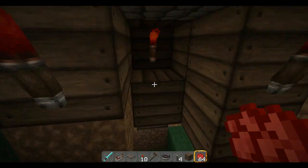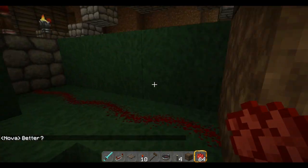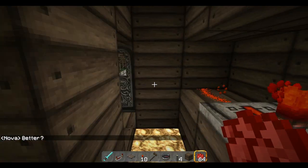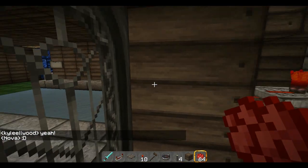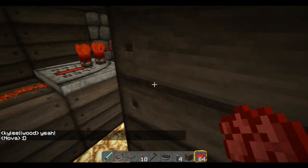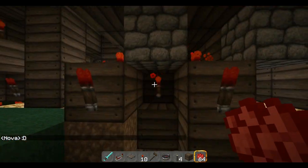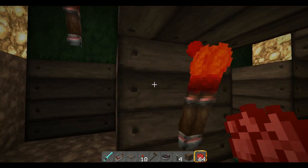I'll kind of show you how it works, just in case you want to make one yourself. Basically, I had one problem where all — that's why all these are staggered. They're all staggered like that, because the redstone would have problems being beside each other, so I set it up like this. And both sides are identical.